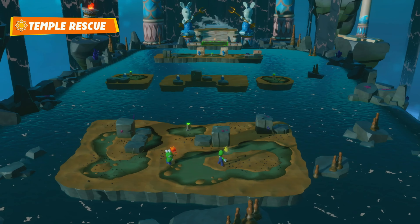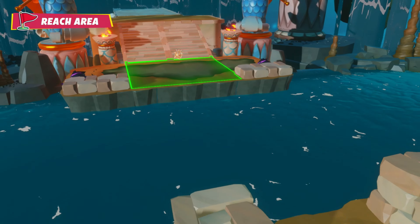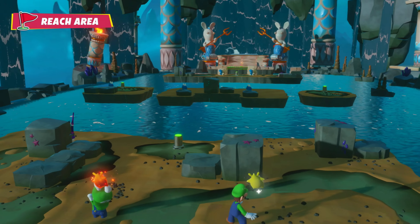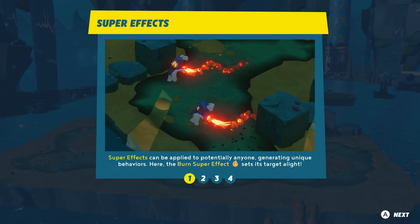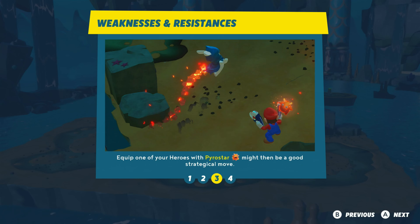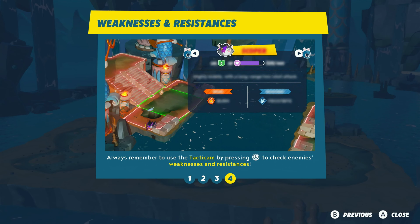Oh, this is different — I just have to reach the area. One thing to keep in mind: I am not optimizing my gear here. Super Effects can be applied to potentially anyone, granting unique behaviors. Here's the Burn Super Effect. Super Effects are useful against enemies if you take care to avoid their resistances and exploit their weaknesses. For example, the Scoper is weak against Burn — equip one of your heroes with Pyro Star. Always remember to use the Tacticam by pressing L to check enemy weaknesses and resistances.